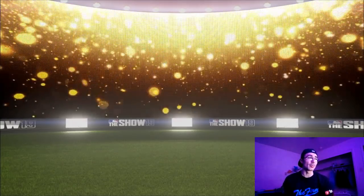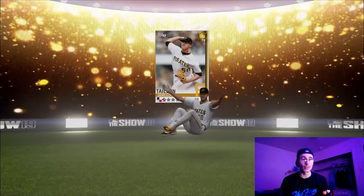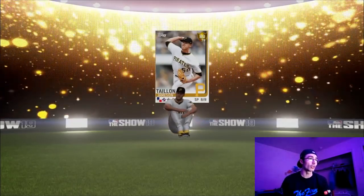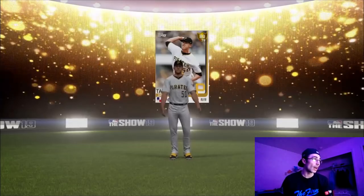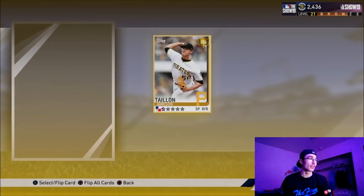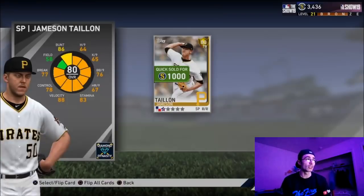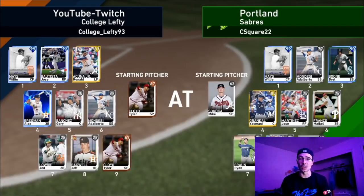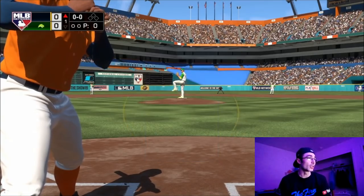I'm also going to get into a Battle Royale game. This will be the last video with the old jerseys — I have pictures of my new jerseys at the end. I pulled James Taillon, which is a bad card in this game. A quick market tip: always quick sell instead of selling now, because if you sell on the market they take a 10% tax — those stubs just disappear.